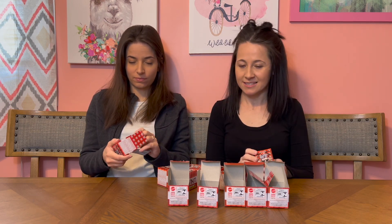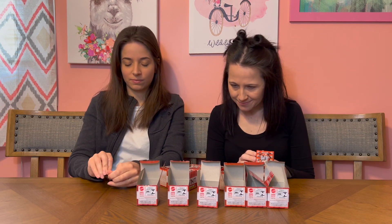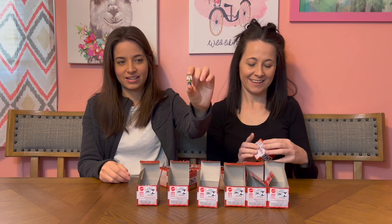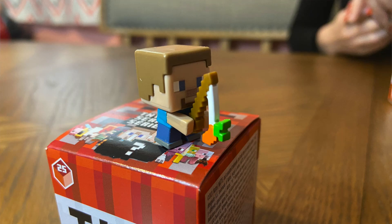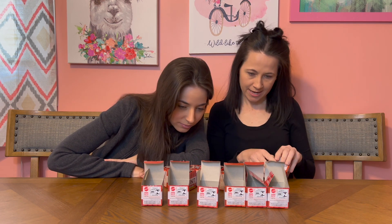This one is zero three eight two zero B V F two five. I don't think we did F yet on this one. He's got the carrot — Steve with a carrot! Okay, and this is zero three eight two zero B V E two five — do we have an E? We do.